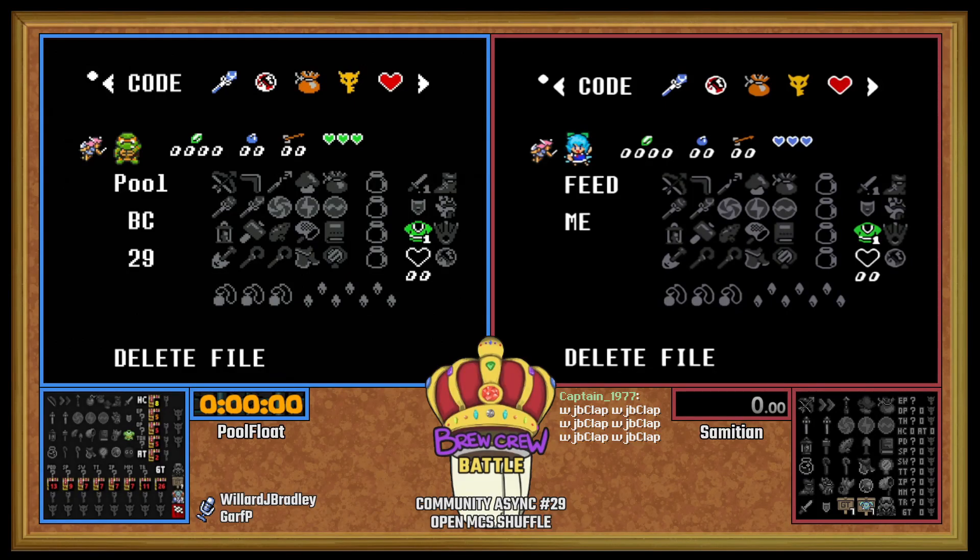This is Community Async number 29, open map compass small key shuffle. We got PoolFloat and Samishin up on the restream. I'll be doing some comms here with my pal Garf P, who is currently taking a piss. I'm sure they'll be back any minute. Let's get started.